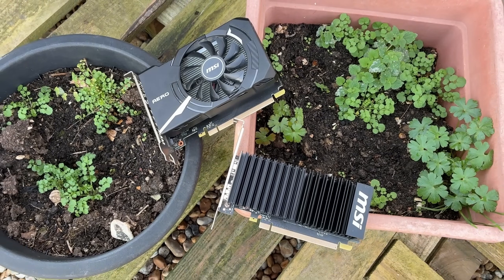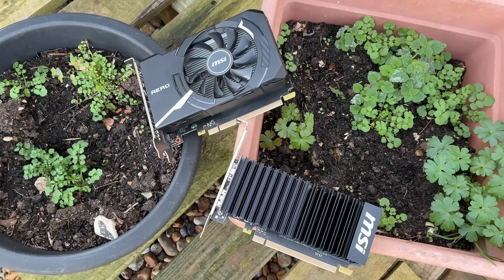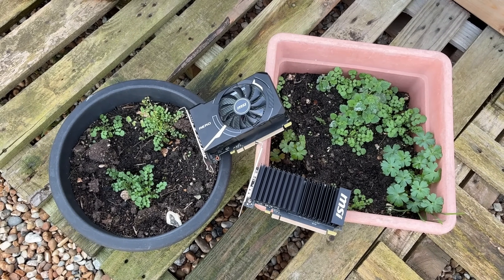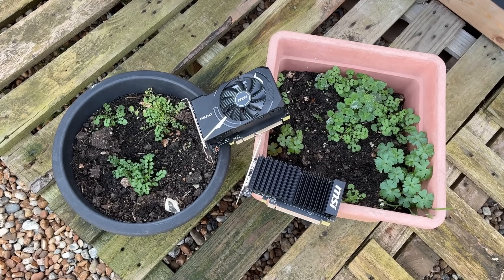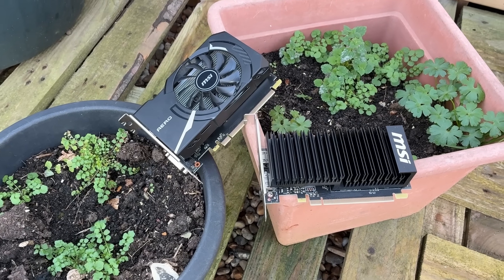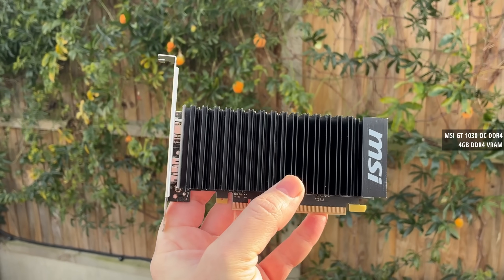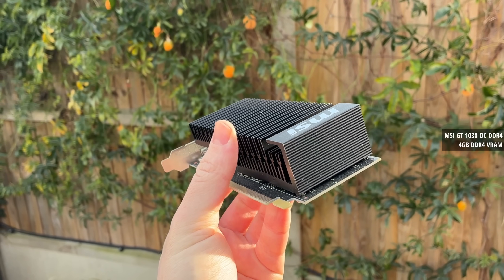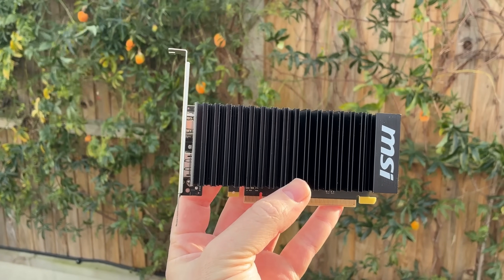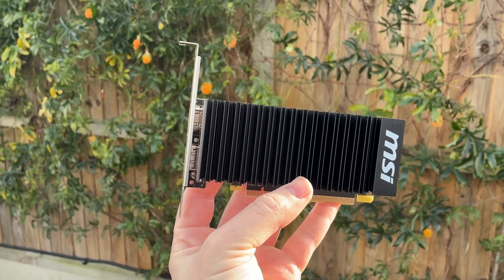Now that I've given you a bit of context, let's go more in depth about the bad version of the 1030, or more specifically MSI's version of it, because they broke the mould a bit with this. I said that all GDDR5 and DDR4 versions of this card had 2GB of VRAM, right? Well not this one. This is the low profile passive OC DDR4 card and it features a whopping 4GB of memory. From what I can find online, this seems to be one of only two DDR4 1030s with 4GB of VRAM, the other being a Max Sun card on Amazon. The question is: does the extra VRAM help? Did MSI save what some consider to be one of the worst graphics cards in existence by doubling its VRAM?